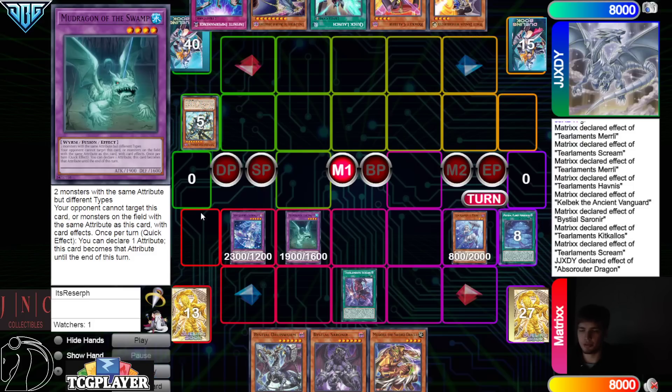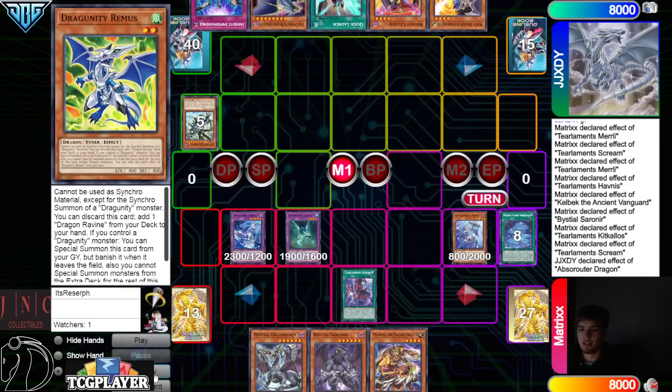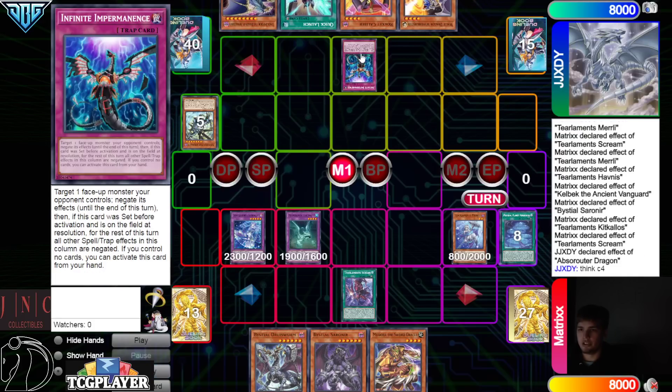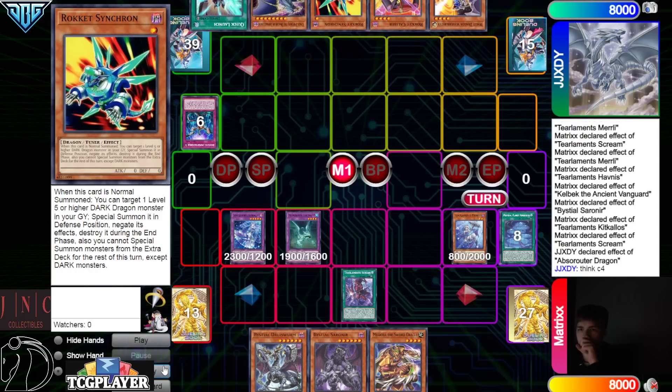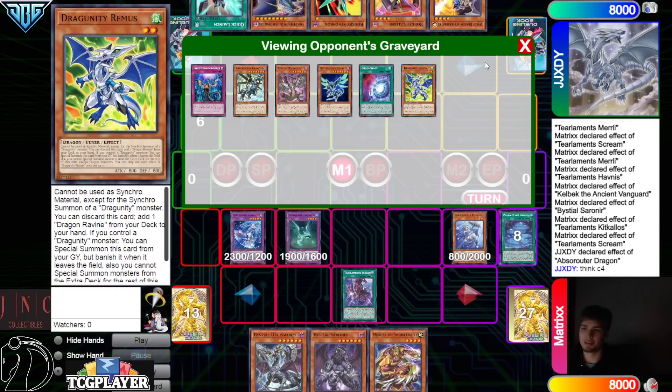New chain links: Kick Halos one, Scream two, Absrouter three. Chain link four — they're going to go Imperm on Kick Halos. Shut that down, grab Rocket Synchron. The Chaos Space, Remus, and Nocto can all just get shuffled back, or maybe Absrouter over Nocto since they have Synchron — both are pretty good to bring back off Synchron.